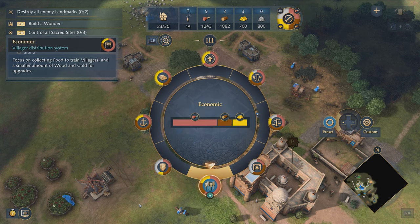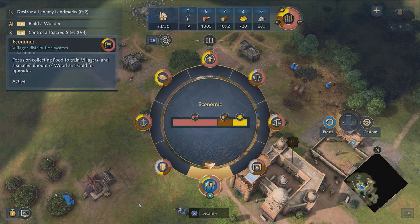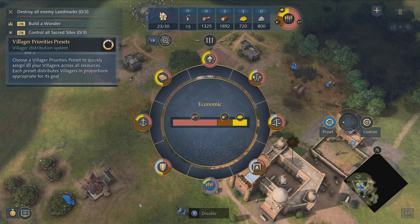We can open this with left trigger and right stick together to see all of our villager priority system presets. These presets automatically tell our villagers what to gather when they're created and manage our economy for us. All we have to do is tell it which preset we want to use. Let's use the economic preset — a focus on food with a little bit of wood and a little bit of gold. I'll select this now and we can see that next to our resource panel, the distribution has updated.